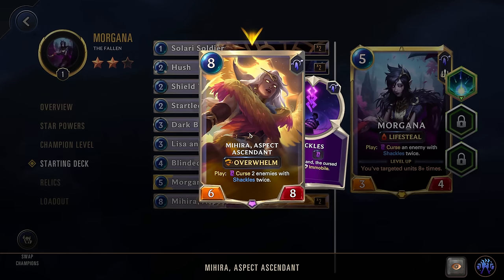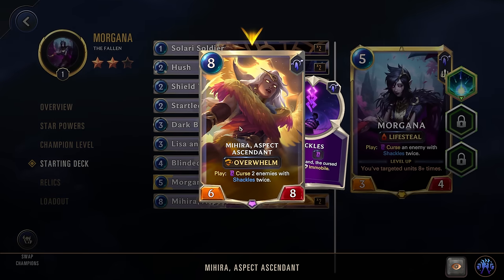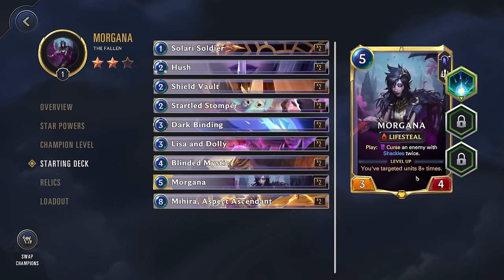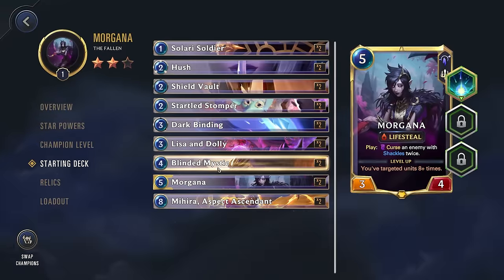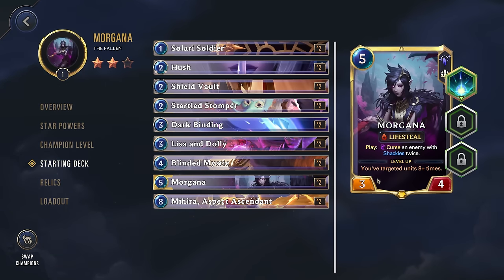Last up, Mehira Aspect Ascended: eight cost, 6/8, quite expensive, but on play, curse two enemies with Shackles twice. Since you're targeting them, you're actually cursing them three times total. Even though it costs a lot, it's going to cost the enemy even more based on all the curses. Also importantly, Morgana's level-up condition is that you've targeted units eight or more times — friendly or enemy. Some effects like Shield Vault and Blinded Mystic count twice toward level-up since you're targeting both an ally and an enemy, which is very good.